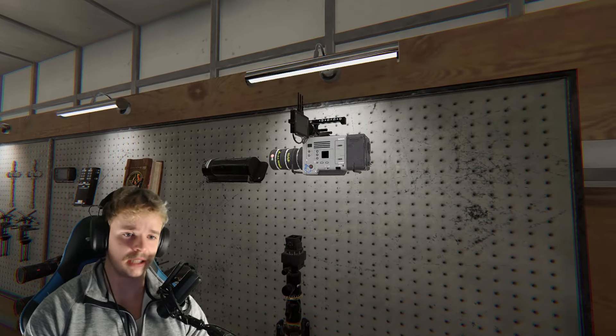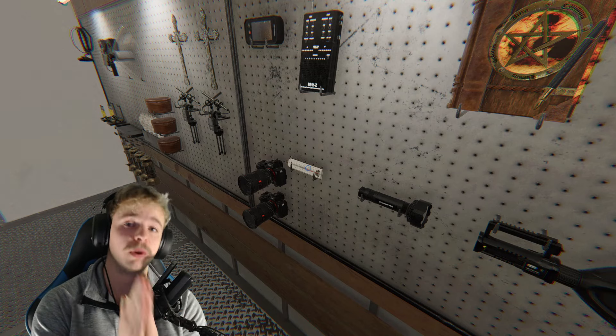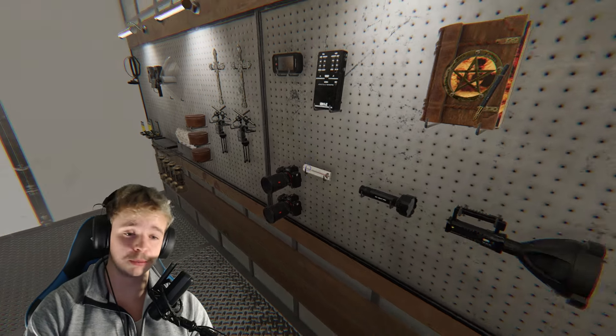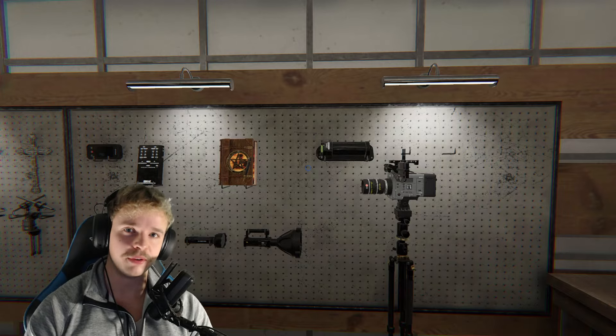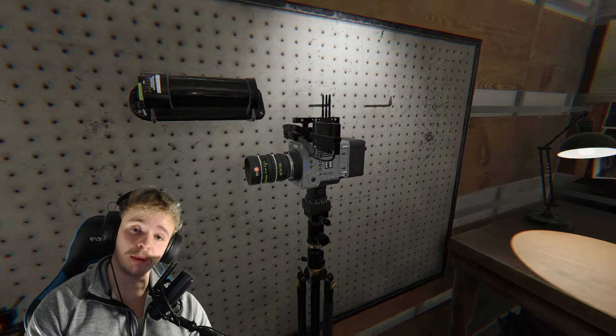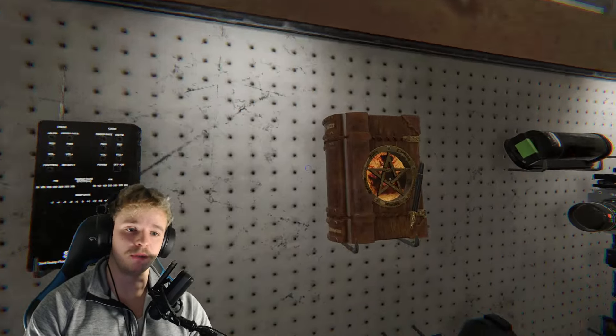We've got most tier-three stuff, so maybe it's a bit overkill. I'll try to explain as much as I can in this video — my thought process, what we're doing and why. We keep it as basic as possible. So we have different types of evidence in Phasmophobia. We have ghost orbs, which are seen through a camera, and DOTS, which is seen through a DOTS projector.